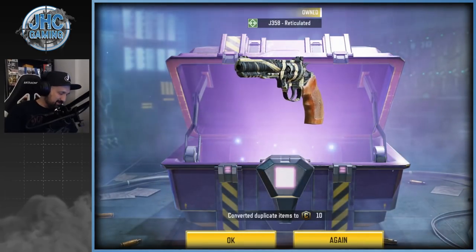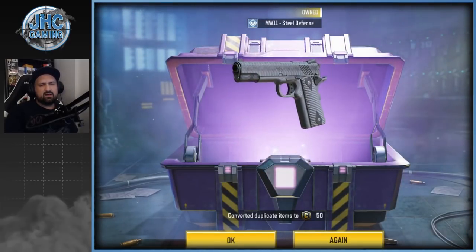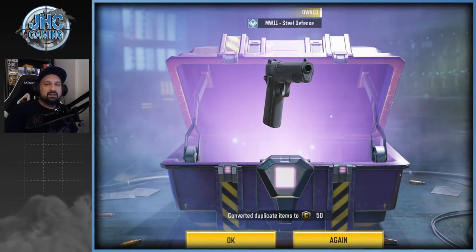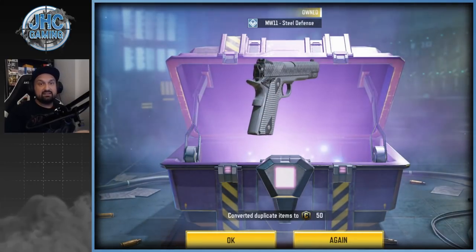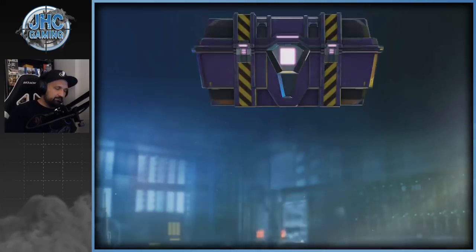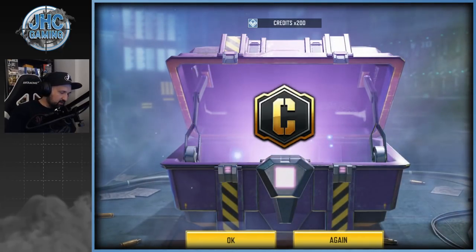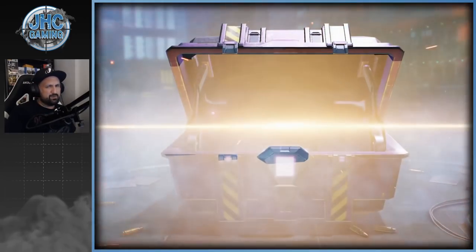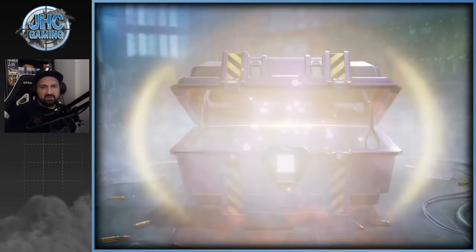We got nine more crates, let's go. Blue, blue, blue — no, we need the rare ones. I'm missing a few and I got a duplicate — wow. It's probably the same chance to get any blue, any rare. 200 credits — five or six more, come on, please give me the rare ones.